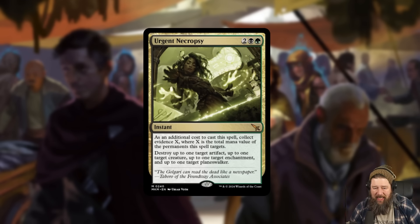Quick note here, because I saw a lot of confusion: if you read this card closely, it says collect evidence X where X is the total mana value of permanents this spell targets. It makes it sound like you need to collect the exact right amount of evidence. But collect evidence by default means its mana value or greater, so that's actually not true. You can exile four mana value, five mana value, 100 mana value — it's still going to work.